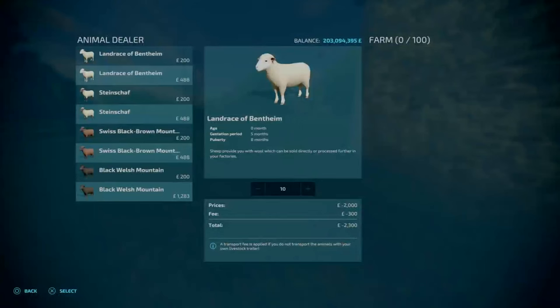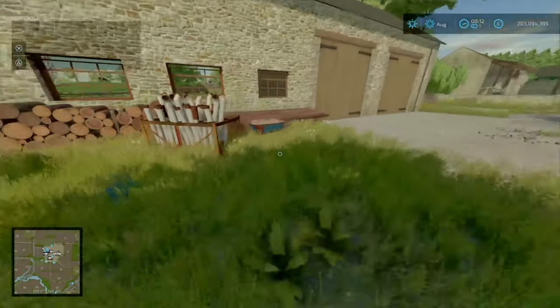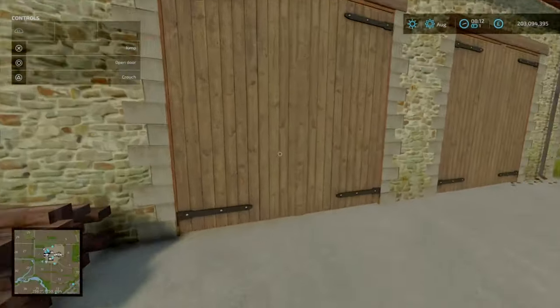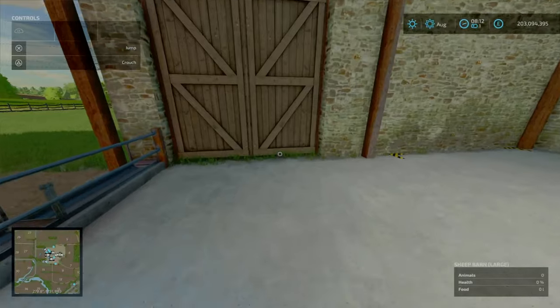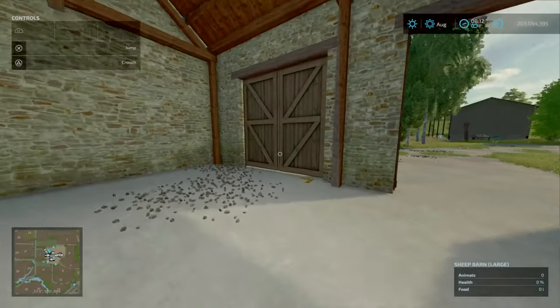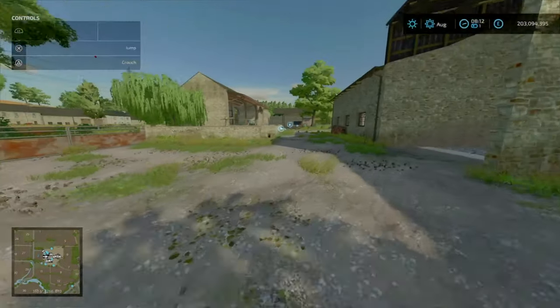Moving across, you've got your sheep barn that can hold 100 sheep. The trigger is just over here. I like how this is all done - the wood, the bales and that. It just adds that immersion to it. That's one thing I love about these kind of maps, especially map makers like Black Sheep Modding and other map makers - they put that level of immersion and detail into their maps. But yeah, that's your sheep barn over here.